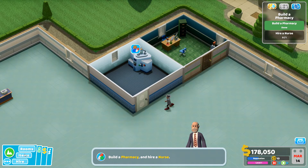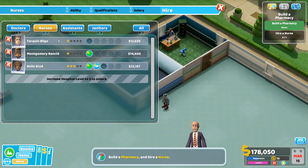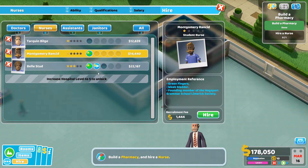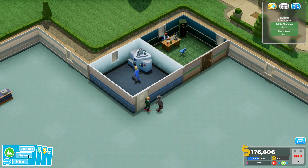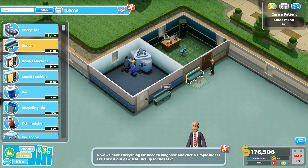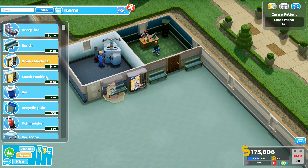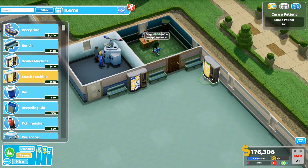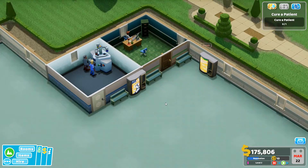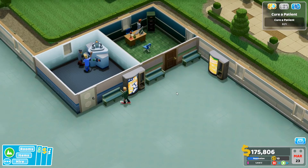For the pharmacy we need to hire a nurse — let's get one with a bit of treatment skill. Montgomery Rancid — that's a great name! Good items to put outside rooms are benches, because people don't like to stand around. You can also make money by putting down drinks machines and snack machines, so let's get a couple of those in as well.